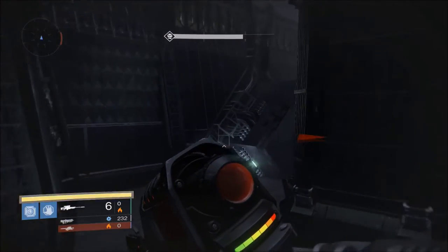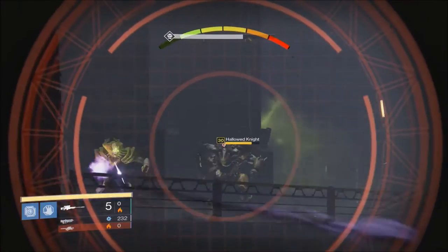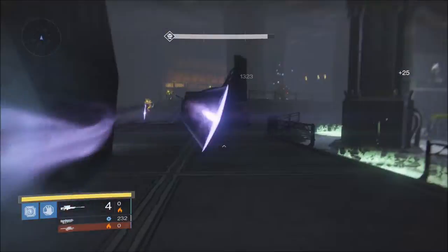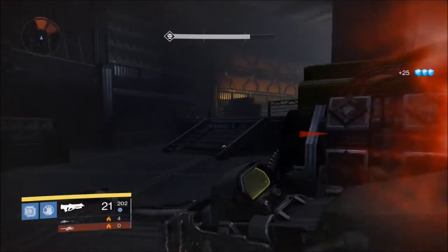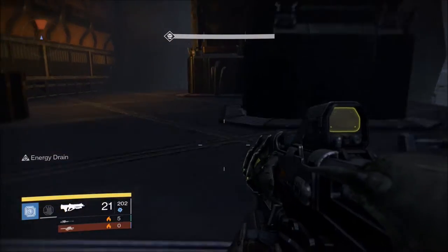On each side of the room, there will spawn 1 Yellow Knight and 3 Acolytes, and you want to kill them off on whichever side you want. You can go to the left side or the right side — I like the left one, there's a little more cover there from the Ogre.